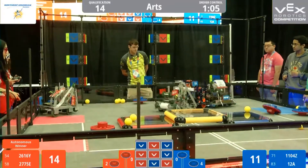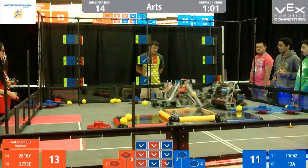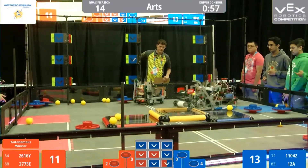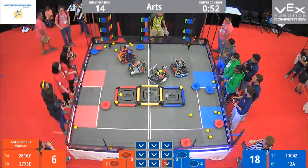Even though 261Y did try to interfere and run some interference, 12A was still successful in toggling over their flags. 12A shoots over again, they get two more flags. Looks like almost all the flags are blue facing except for one.